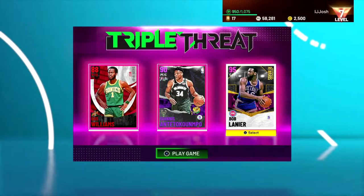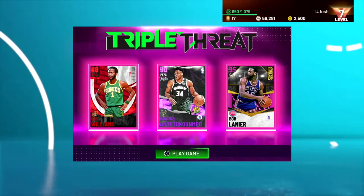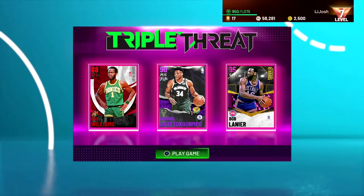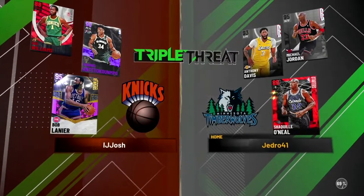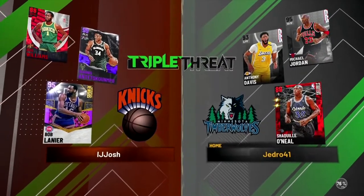So this is the team we're going to be rocking with: Gus Williams, Giannis, and Bob Lanier. I'm only running triple threat because I cannot stomach this game at the moment — just how bad the shooting is. But obviously when shooting gets fixed, because there's no way it can stay like this, we'll be all good. Here's AD Jordan and Ruby Shaq — so this is going to be interesting.